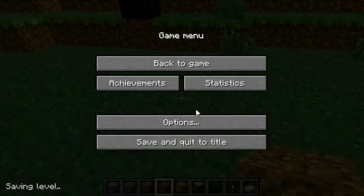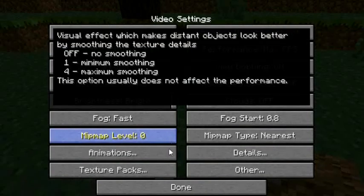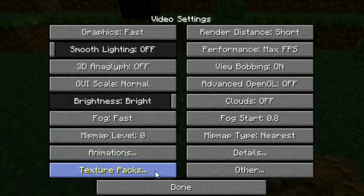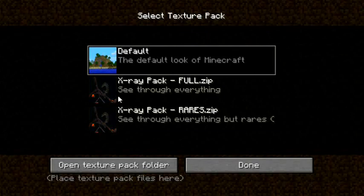I'm going to change my texture pack. This is a mod I'm using to allow me to do this, called Optifine — search that on Google if you want to do this. Also, it reduces lag, which is good. In the description there are two links: X-Ray Pack Full and X-Ray Pack Rares. X-Ray Pack Full allows you to see through everything and see caves and stuff, but that's pretty much it. I'm going to show you that in a second.